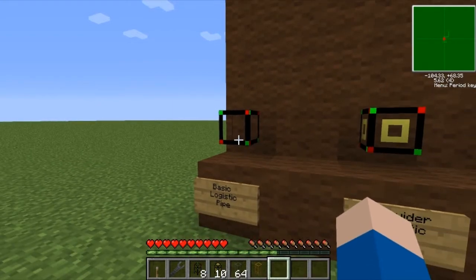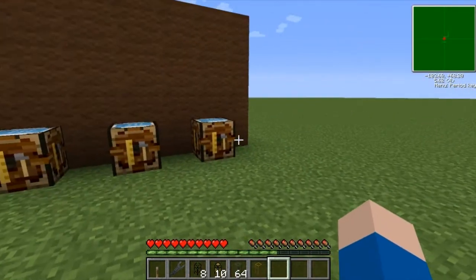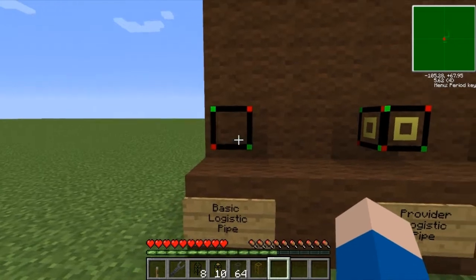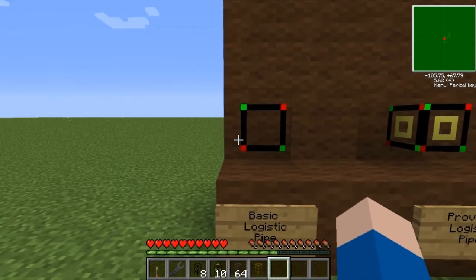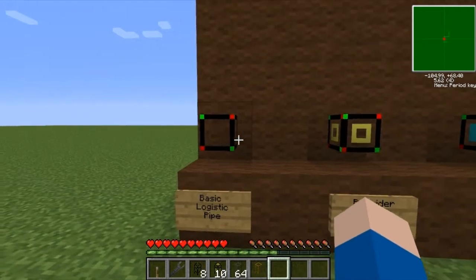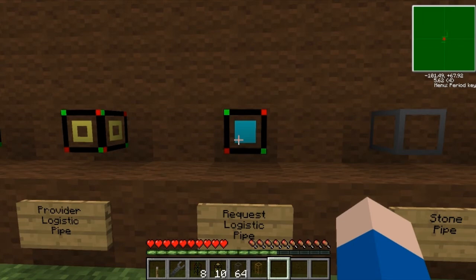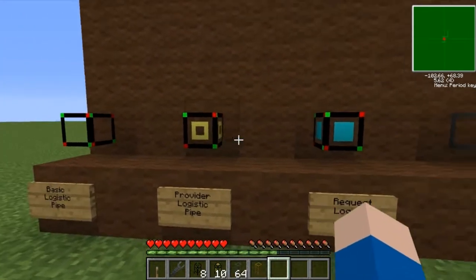If you are using 1.42 of Minecraft, or like in my Let's Play where I'm using 1.42 and Feed the Beast with a bunch of other mods added together. What we're going to use for this basic sorting and calling system: we need the actual basic logistic pipe. This handles all your logistic needs. It's needed pretty much on every chest and at every junction so the system knows where to send the item. The provider logistic pipe is also hooked to a chest. Its sole purpose is to be used with the request logistic pipe. When you request something, the provider logistic pipe is what pulls it out of the chest. We'll get more to that a little bit later.